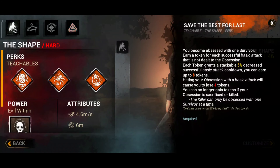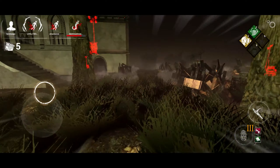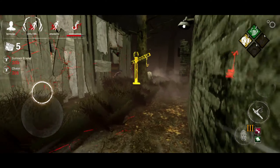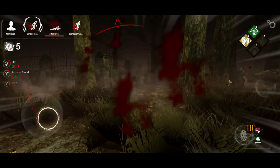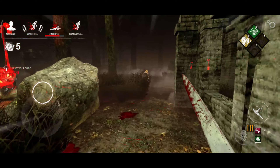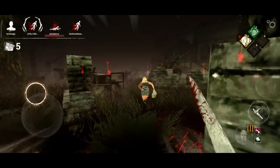Because this list is based on perks, let me tell you about Michael's perks. First perk: Save the Best for Last. When you hit a non-obsession, you gain a token which gives 5% cooldown reduction on basic attacks. That can go up to 8 stacks, which is 40% — and that's insane.